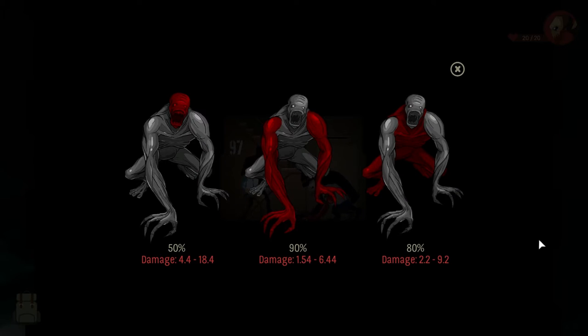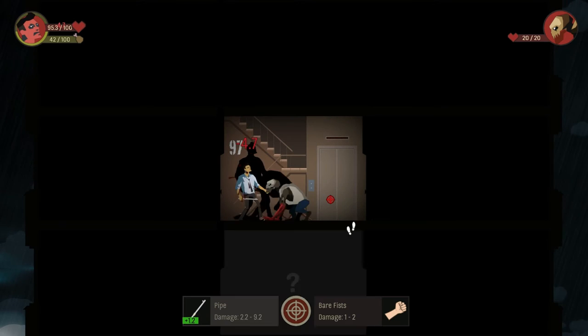So we click on this and it gives you an 80% chance to hit the body, 90% chance to hit the arms, and 50% chance to hit the head, with differing damage values. I'm going to go for the head because I like to live dangerously. And we missed — and then we got hit.